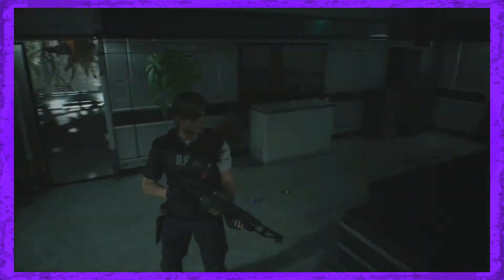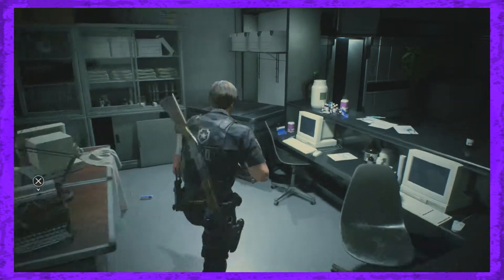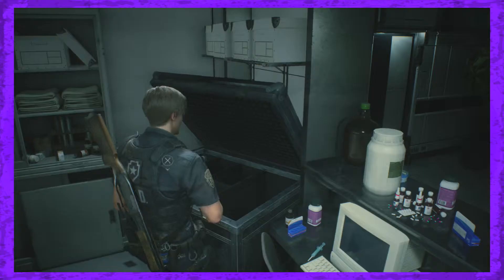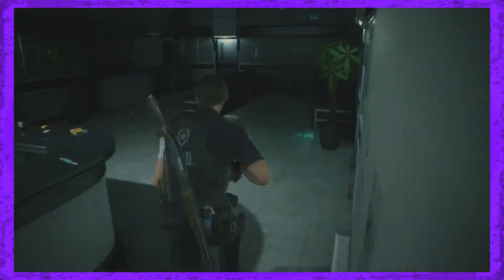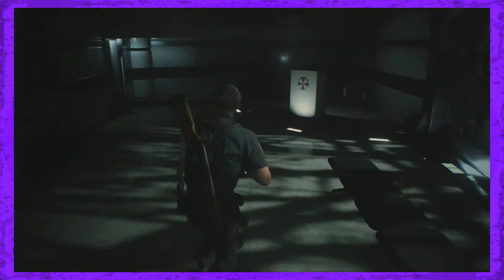I feel like even in the original Resident Evil 2, it was pretty much you're riding like one or two slots for the entire end of the game. So you go and get one thing, got to go back, put it away, do another thing, got to go back, put it away. I probably should have saved that because I think I could have made magnum ammo out of what I had. Maybe you'll find another one. Save the big ones.